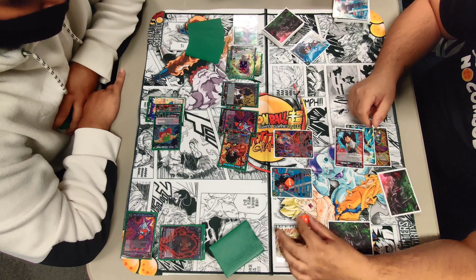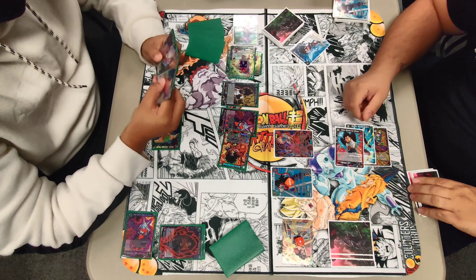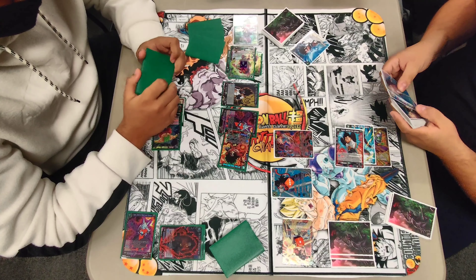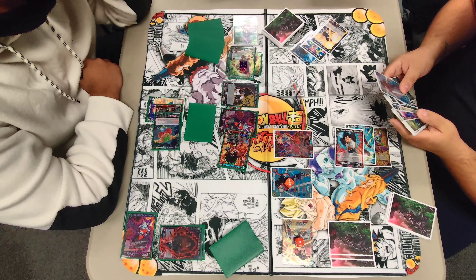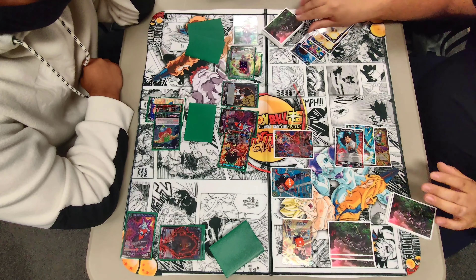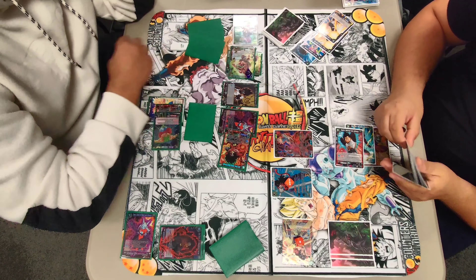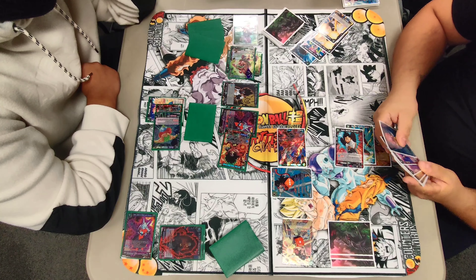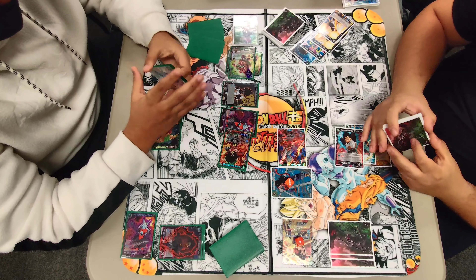Ancha has two energy open, so I can almost guarantee that Mira swing is getting negated. We're going to swing with our leader — activate the auto to put up to three black battle cards from warp into the drop area and draw a card. My leader is sitting at 20k double strike. We'll draw the card off the auto and see if there are any combos. We're going to get rid of the unison, and Mira is going to swing at the 30k Broly for a lot.